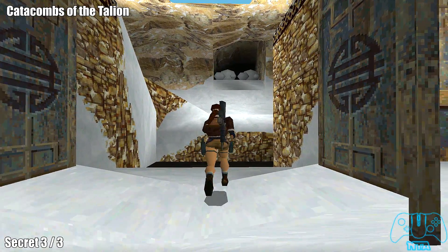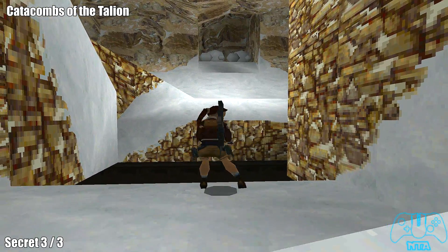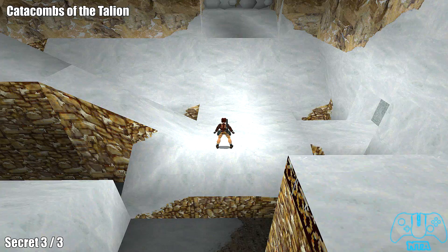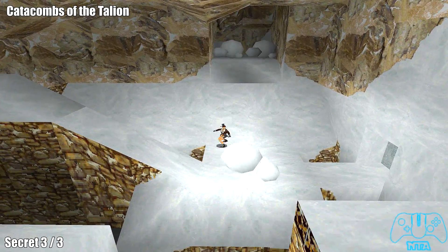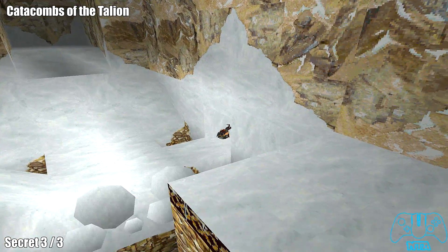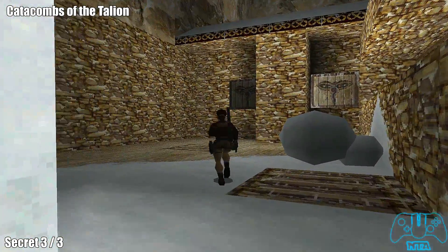Once you have found the necessary keys to unlock the big door, you'll find that there are three boulders — two in front and one to the left. You don't have to activate all the boulders here, so pretty much just activate the one boulder and then carry on.